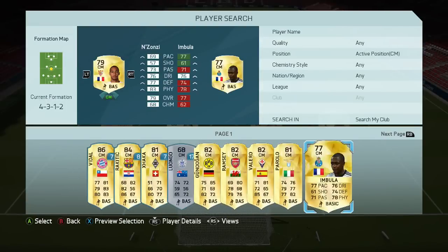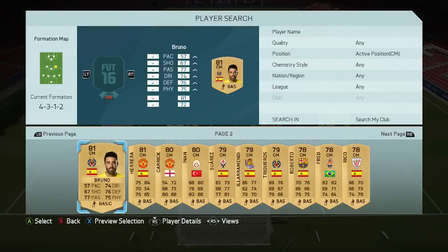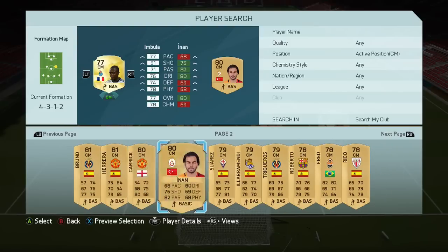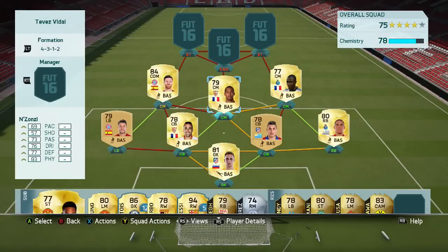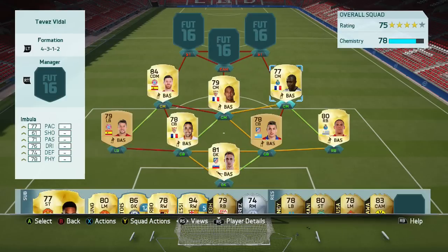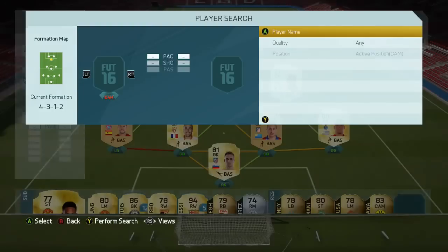The first central midfielder is Inzonzi — let me double check I haven't screwed this up — yes, Inzonzi and Inbulu. Inzonzi is around 950 coins, six foot three — a giant in the middle, great for heading down balls when the goalkeeper kicks it to you. Inbulu is six foot one, very very solid as well.